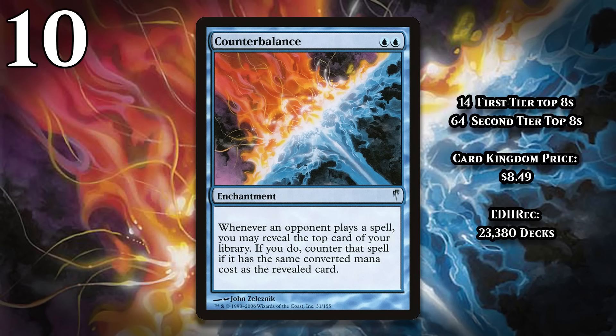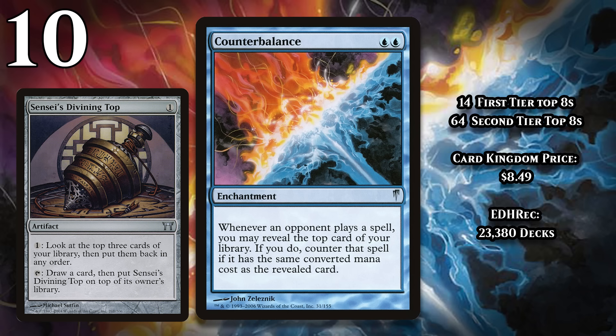At number 10, it's Counterbalance. For two blue mana, this enchantment triggers every time an opponent plays a spell. When they do, you get to reveal the top card of your library, and if your opponent's spell has the same mana value as the card you reveal, that spell gets countered. It may sound difficult to set up, but it's been featured prominently in both Extended and Legacy, and in both cases, Sensei's Divining Top is what unlocked its full potential.